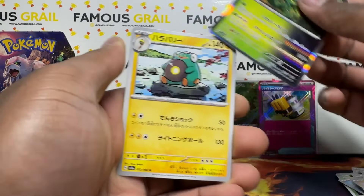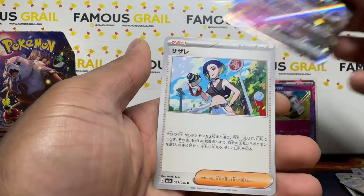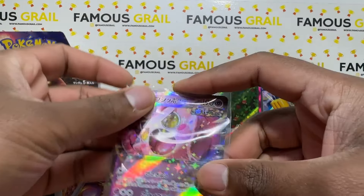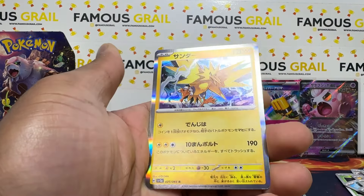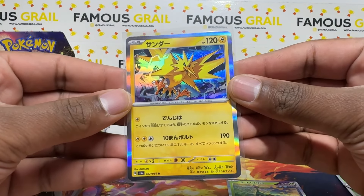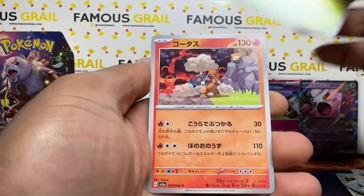We've got Iron Leaves holo here. I'm pretty excited with this set, it's refreshing to open something new. Oh we've got Scream Tail EX — that's the ancient Jigglypuff. Oh there's a Zapdos holo! Some nice surprises in here. I haven't checked the full set list, I've seen some of the cards and I've got the chasers noted, but I hadn't seen the regular stuff. Zapdos holo feels a bit random but we'll take it — it's up there as one of my favourite birds.